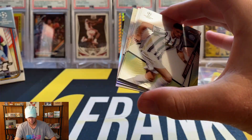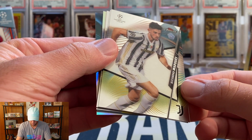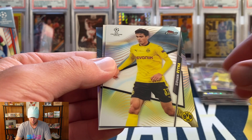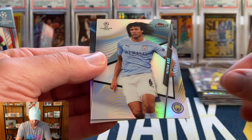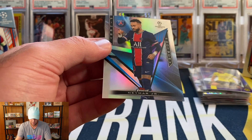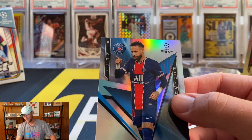Final pack — looks like a refractor or insert. We have a Marquez, Ciro Immobile, Giovanni Reina, a refractor of Nathan Ake, and our insert is a Neymar Finest Footwork! These cards just look absolutely amazing — this stuff was a ton of fun to rip.